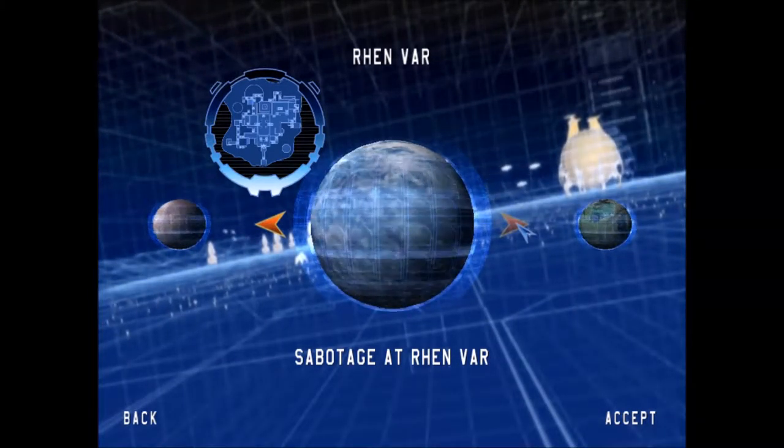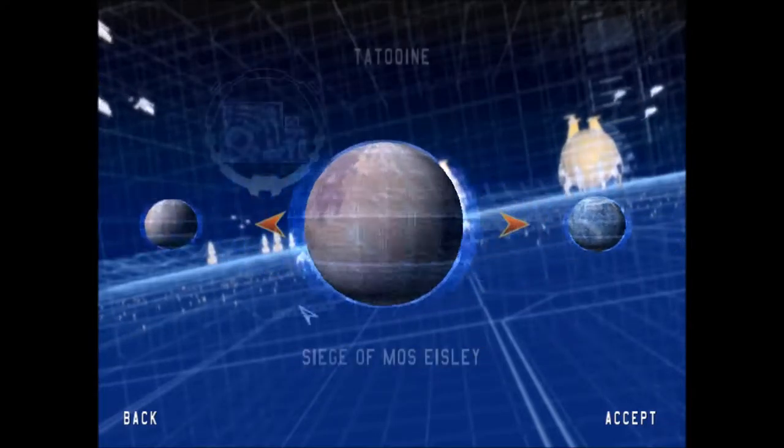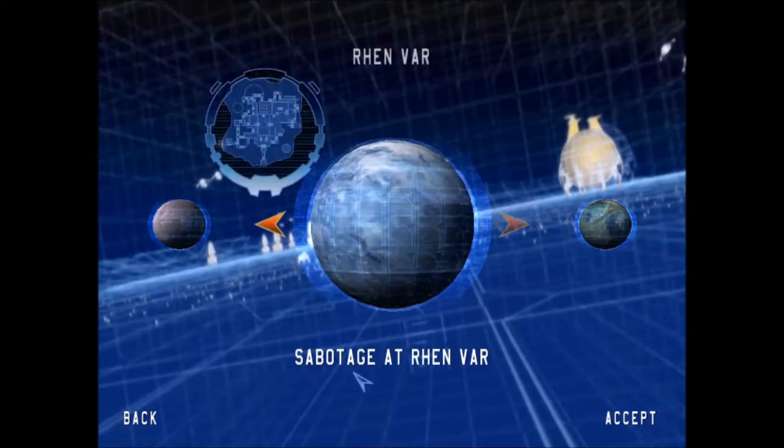Hello everyone, welcome back to Star Wars Battlefront Classic Campaign Part 10. Last episode, we finished off the siege of Mos Eisley, and now we're moving on to Sabotage at Renvar.